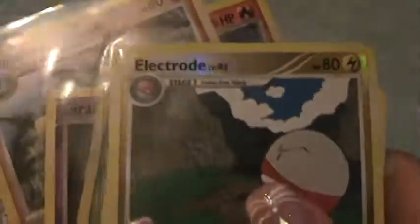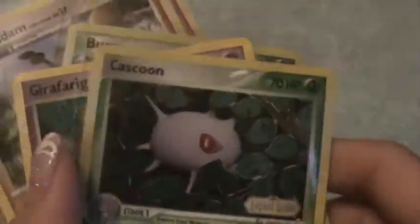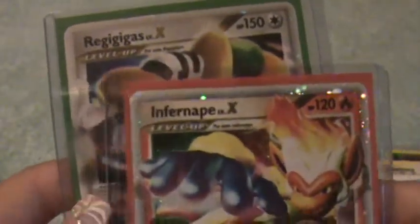So, let's recap. Here is Electrode, Rapidash, Cascoon, Girafarig, Burmy, Wormadam, Smoochum, Dewgong, and the two Level X promo cards, Regigaitis and Infernape.